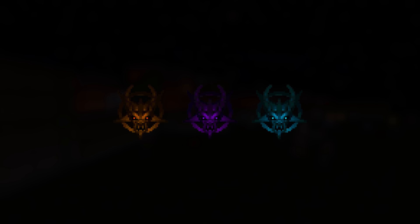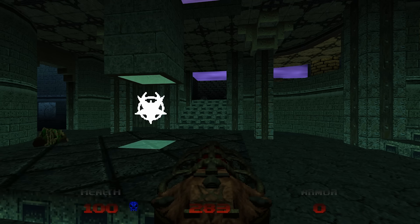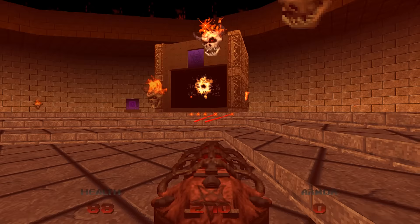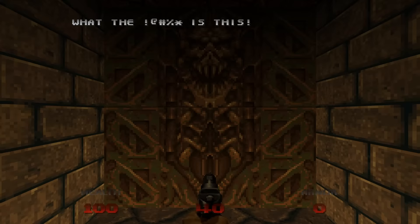Demon Keys, or artifacts, are unique items found in Doom 64. Three exist in the base game, and each one can be found in a secret level. Acquiring one will upgrade your Unmaker. Be careful, however — if you die, you'll permanently lose all the Demon Keys you possess.